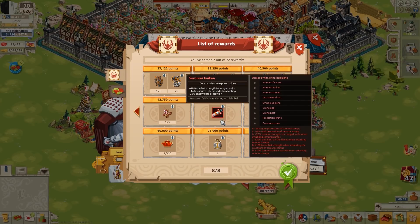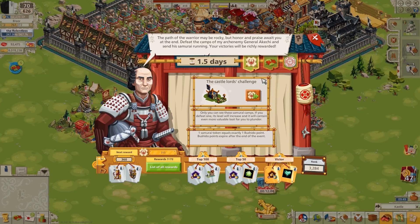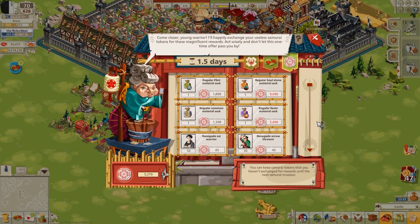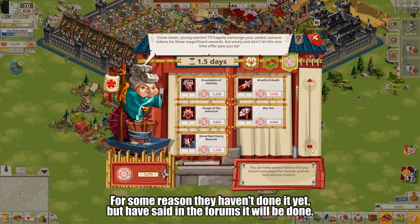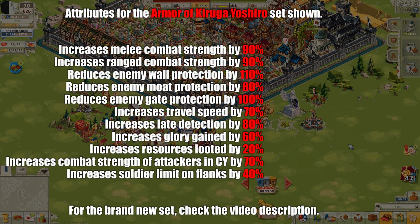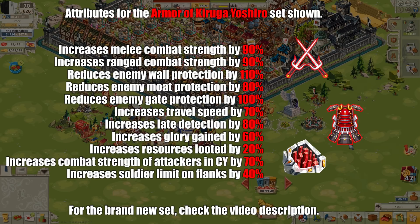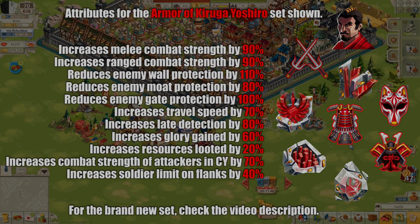I think much more importantly for most players is that the Yoshiro commander set — the old but not actually that old Samurai commander set — is going to be introduced to the Bushido Points shop. This commander set is one of the very last well-rounded NPC commander sets. It doesn't quite have enough courtyard for PvP combat, but you could use it against foreign lords and Bloodcrow invaders should you wish. It does have plus 60% glory, so that makes it a really good set for those events.